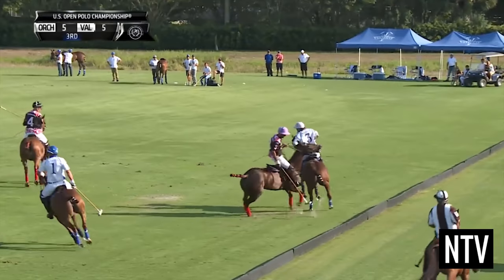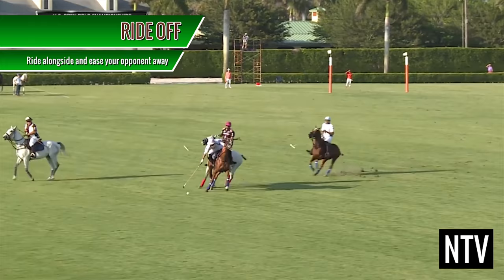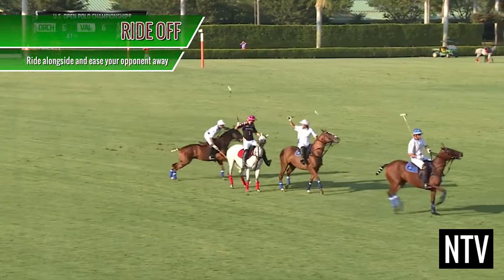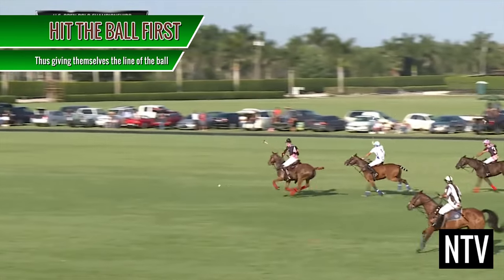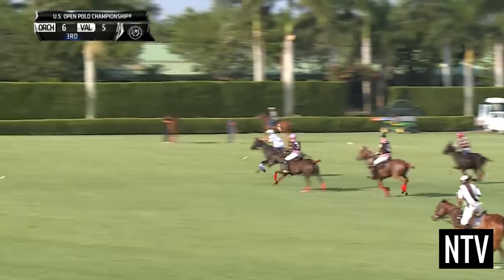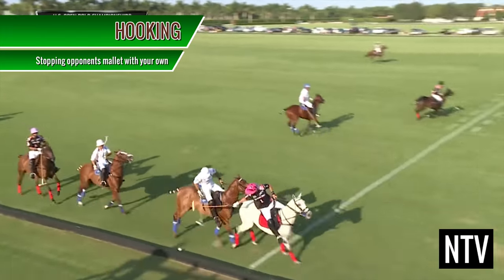Failure to do this results in a foul. The defending player can take the ball away from you in a few ways: a ride-off, where you are allowed to ride alongside the ball carrier and ease your opponent away from the line of the ball; a player can hit the ball before the ball carrier, thus giving himself the right of way; and by hooking, where a defensive player blocks the swing of the mallet with his own.